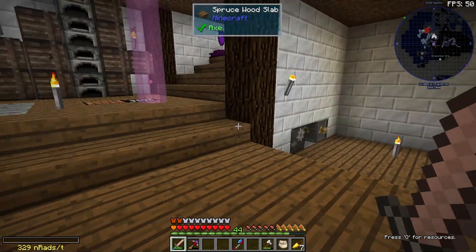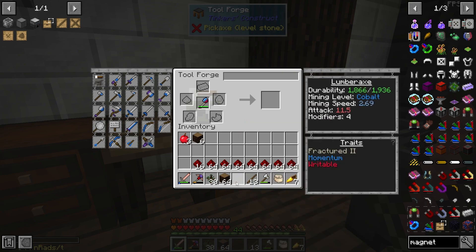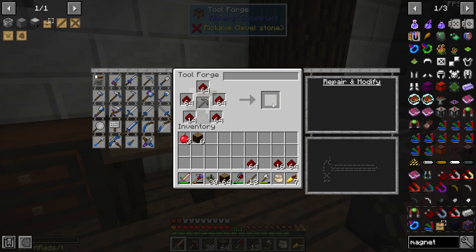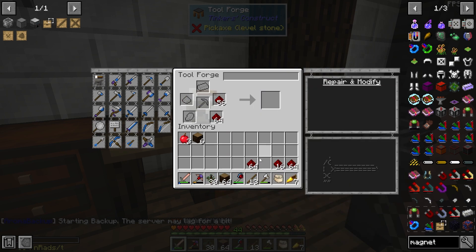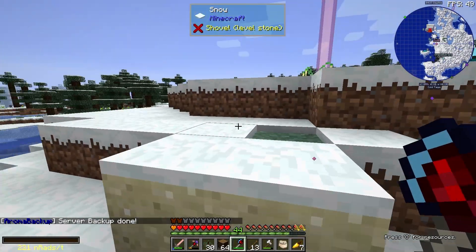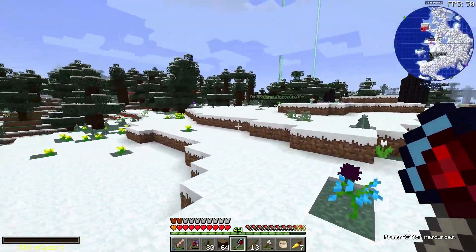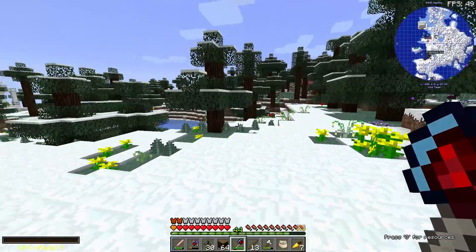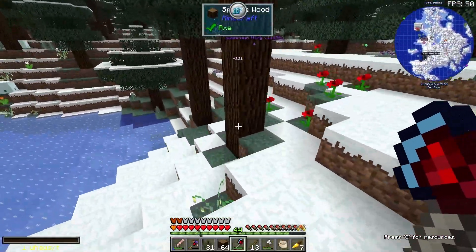This comes with four modifiers; we need five to make it unbreakable. But we've got a bunch of redstone so I might just throw a bunch of speed on it. We can get cobalt pretty easily, so the speed will be more important at this point. That's pretty quick.